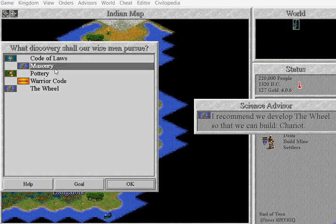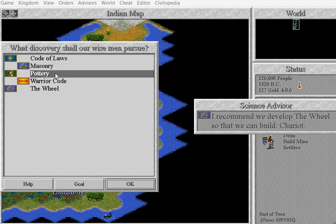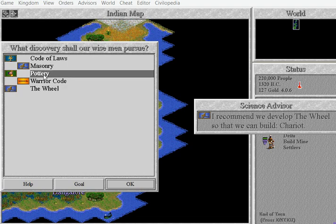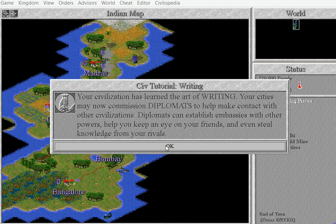Masonry — you can make city walls. Quite a lot of different things: The Great Wall of China, pottery — I forgot what you can do with pottery, but it's quite useful. Warrior Coaching can build archers. The Wheel — you can build chariots. I'm going to go for pottery.